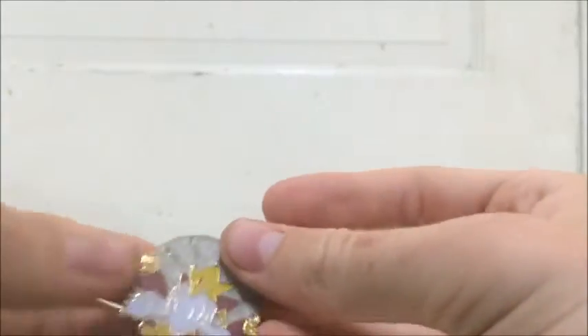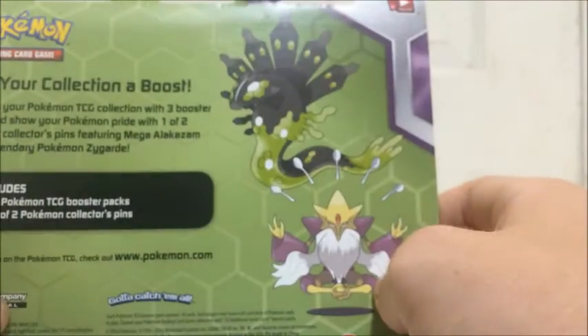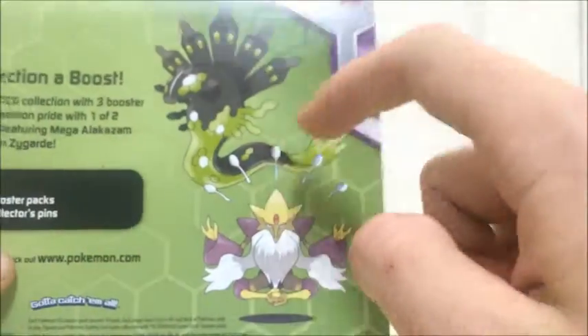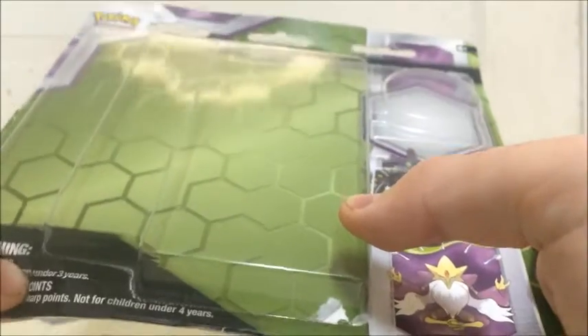I'll show you the pin one more time. Don't expect too many of these pin blisters because I prefer promo cards and stuff like that, but I thought I could make an exception. The other one you can get in these Fates Collide three-pack blisters is Zygarde, and I'm honestly not a fan of Zygarde at all. The dog form is okay, but I absolutely hate the 100% form — I think it's stupid. I kind of like the cell idea, but it didn't turn out so well.